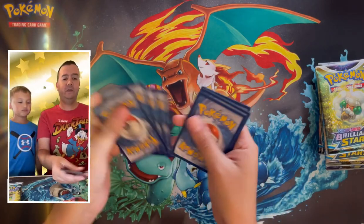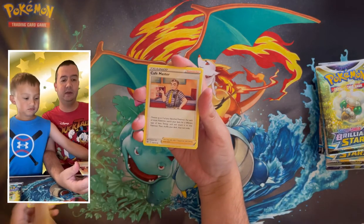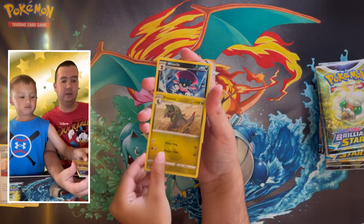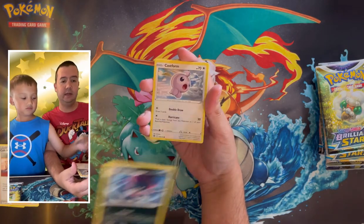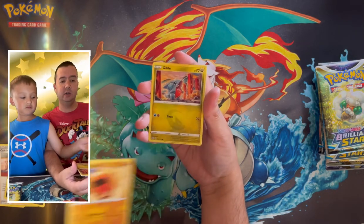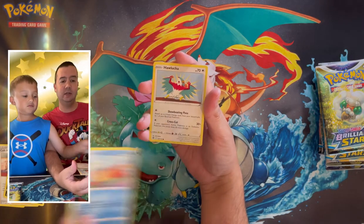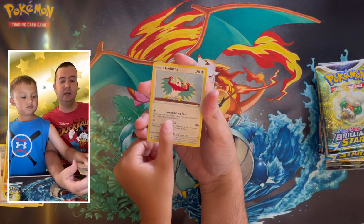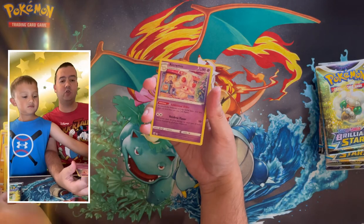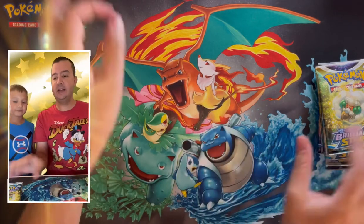All right, our first ever pack of Brilliant Stars! Metal Energy, Cafe Master, Fracture, Weedle, Castform, Trapinch, Gible, Weavile, Hawlucha, reverse holo Turtwig, and the rare is Alcremie — non-holographic rare. All right, that's okay — seven packs to go.